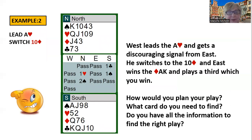Here's the second example. You can see in the auction that North passed, East passed, South opened a club, North bid a heart, South bid a spade, and North bid two spades. The contract is two spades. The enemy leads the ace of hearts. West gets a discouraging signal from East, looks at those hearts, so he switches — he happens to switch to the ten of diamonds. East wins the ace and the king of diamonds and plays a third diamond, which you win.